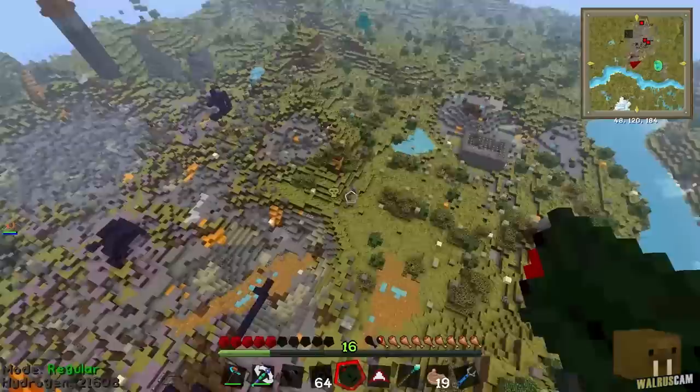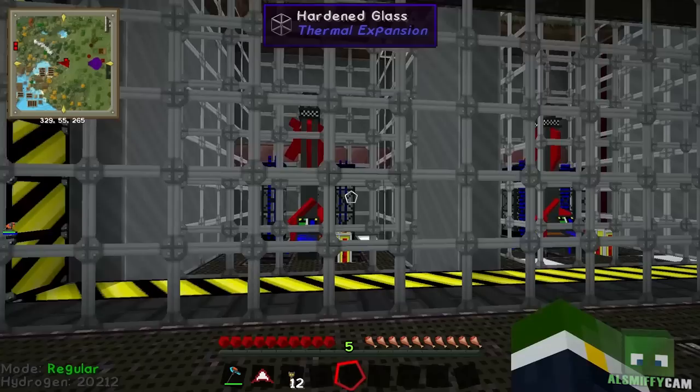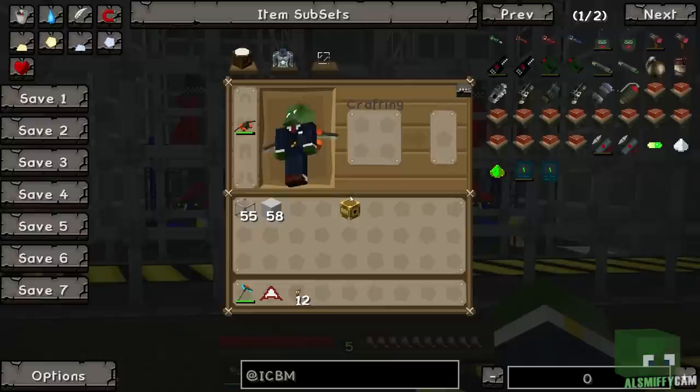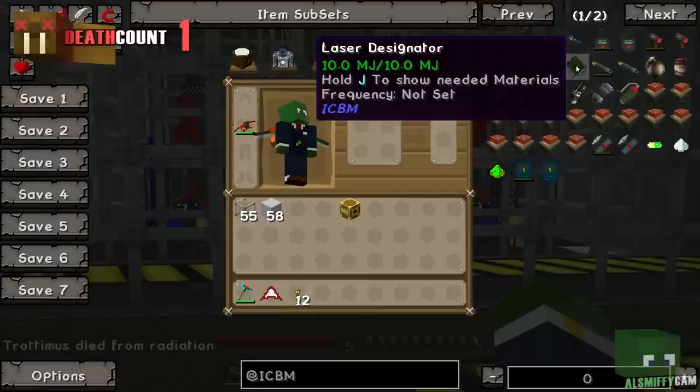No, you haven't. That's cool, I'm gonna flip. Hmm, insufficient electricity. Yes, it's saying that to me. Maybe it's the control thing you've got. How do I charge it? I'm gonna die — you died from radiation! You should have worn your radiation suit. Oh no, you died from radiation. Does it say 10 out of 10 megajoules when you hover over your designator?